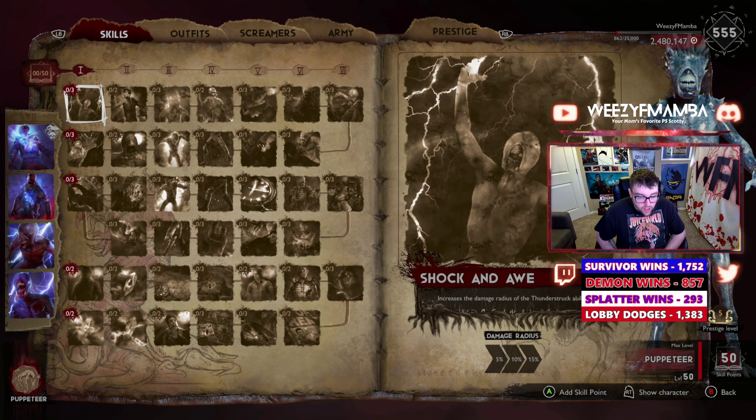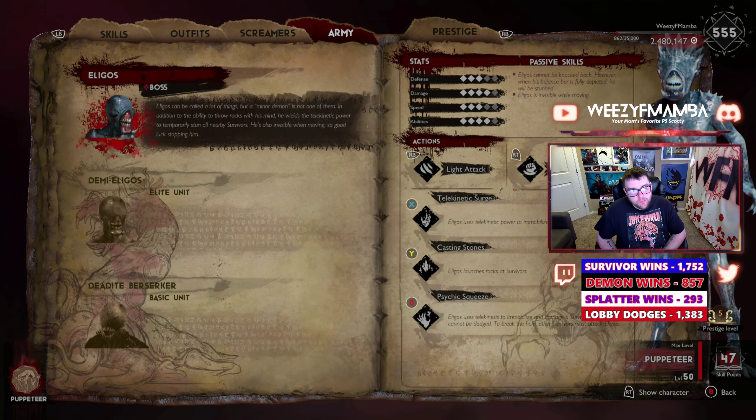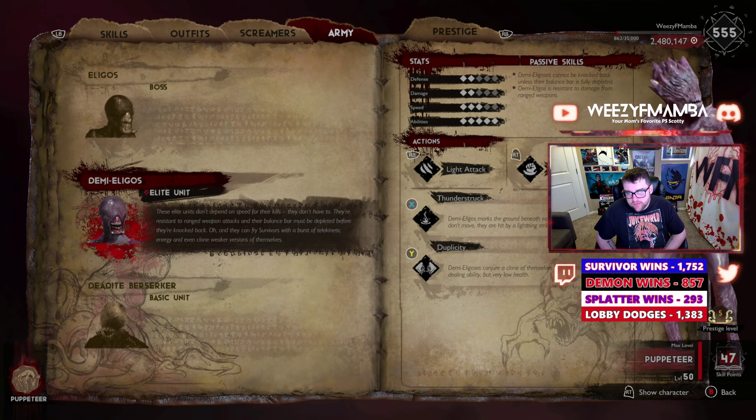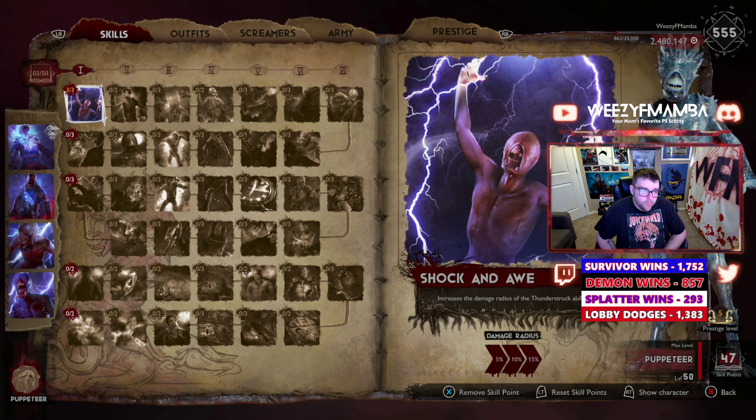Shock and Awe is an absolute must. The Thunderstruck ability is insane — the Demi-Eligos Elites, when you hit X, mark the ground beneath each nearby survivor, and if they don't move, they're hit by a lightning strike. This is a book slayer. It has a stacking ability for anybody within close proximity — it will stack the damage and can chain to the book.